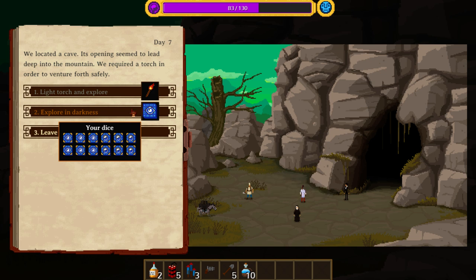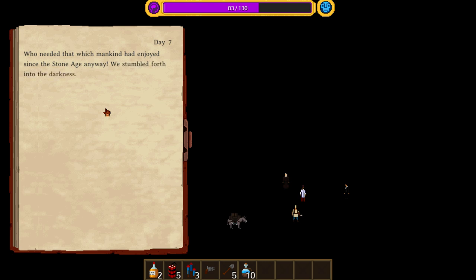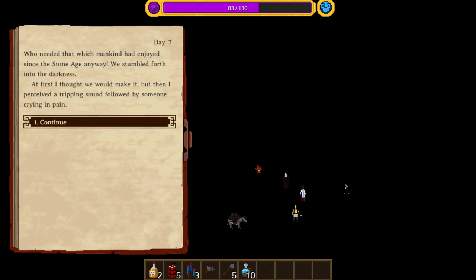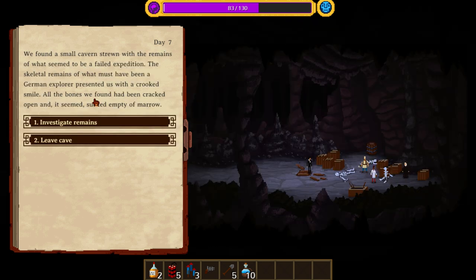We can try to roll our personal dice and come up with an eye — if we come up with an eye, we'll be okay. We rolled our crew's dice and did not find an eye. So we came in here and we're going to get lost. We stumbled forth into the darkness. At first I thought we would make it, but then I perceived a tripping sound followed by someone crying in pain. Eventually our eyesight adjusted. One crew member was bleeding — his injury was grim, but he was unable to express what exactly had happened. We found a small cavern strewn with the remains of what seemed to be a failed expedition. The skeletal remains of what must have been a German explorer presented us with a crooked smile. All the bones we found had been cracked open and sucked empty of marrow.